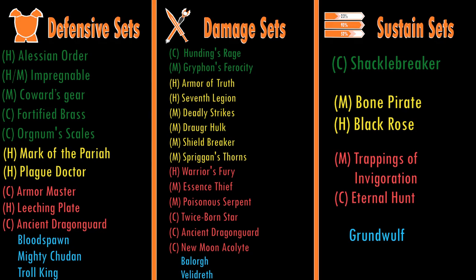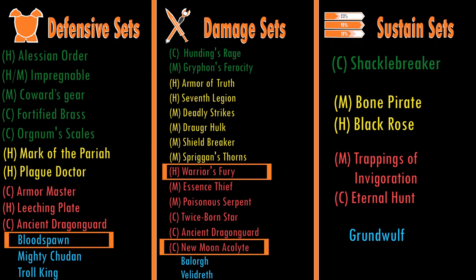Another example is just your standard meta stamina build using a specialised approach. Most meta builds use Fury, New Moon Acolyte, and Bloodspawn — damage set, damage set, and a defensive set — and there's no sustain there. You simply pick it up with your glyphs and your Mundus Stone and you're good to go. If you build this way, you'll have a set for each area and then tune it with glyphs and Mundus Stones, or you have two sets from one box like the specialised builds and tune accordingly — and your build will work.